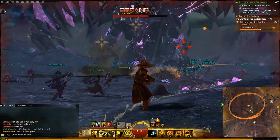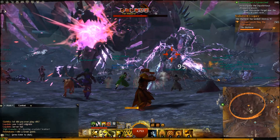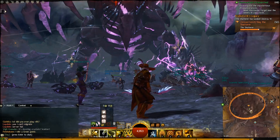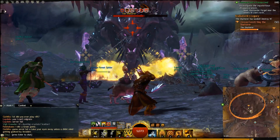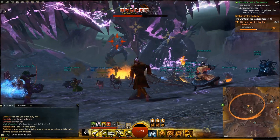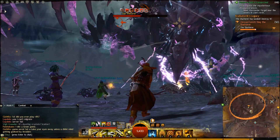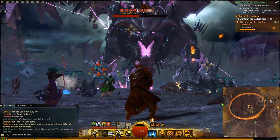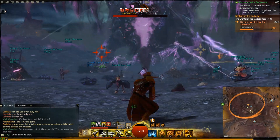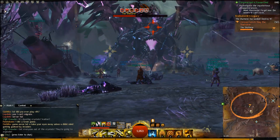Let's lay some damage on this Shatterer. Burning them down, shooting at the limbs that the game tells you to target. Try and get as much damage as you can. Wait until the next limb is selected, then try and burn that down as quickly as possible. Try and survive, and be mindful of your dodges here.